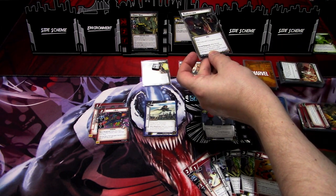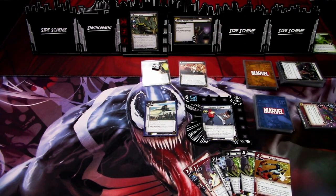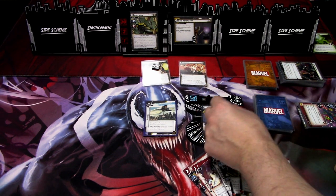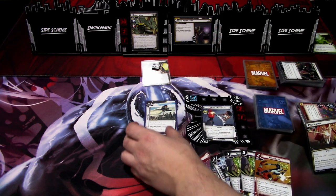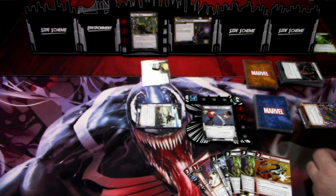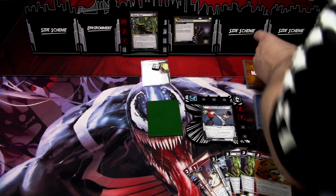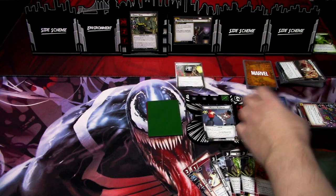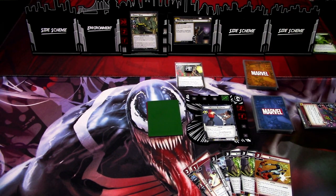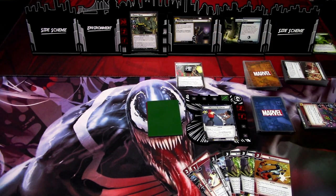We remove the Invocation counters. First, we deal two damage to each character - unfortunately that kills Bug and we take three damage. Pacification activates: we exhaust each upgrade and we are stunned. We are in Alter Ego so these upgrades don't matter. We are also confused. The encounter card for this journey is Landing Craft again, which we will ignore.